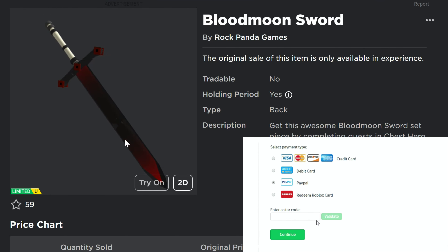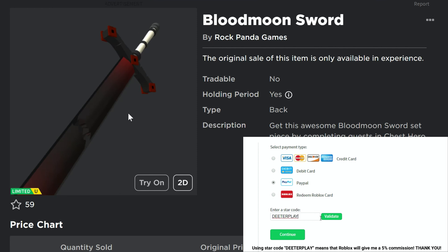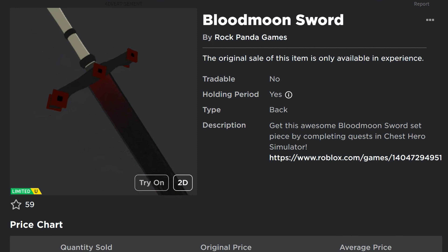Hey guys, heads up on another free limited UGC item right here, the Blood Moon Sword. Kind of a cool looking little item. Almost looks like those little squares at the top look like the Roblox logo, just a little bit.